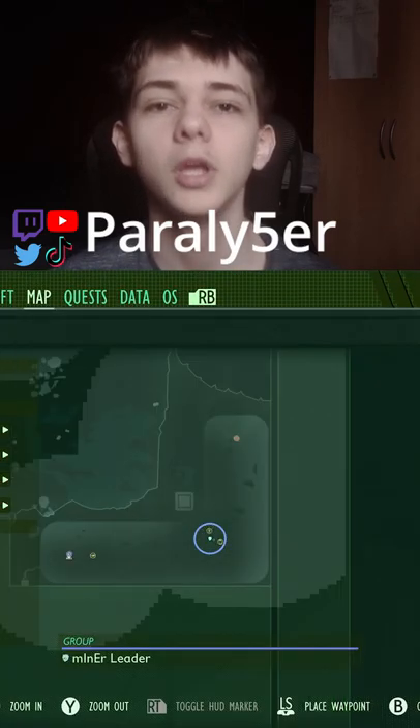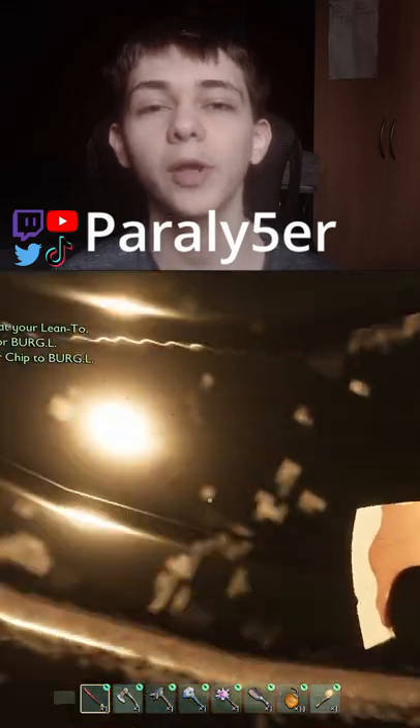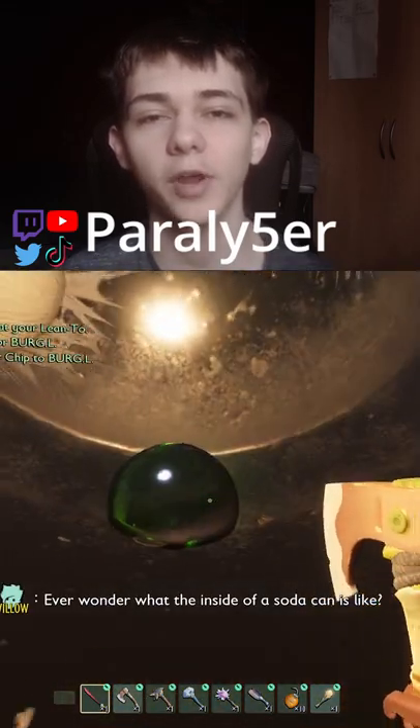Grounded Scabby Guide number 21. This one is called Legend. What you need to do is come to this area of the map. We are underneath the hedge. Then just go inside of this can right here.